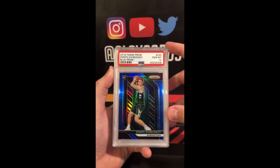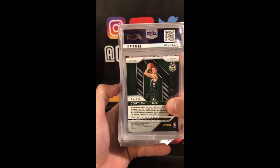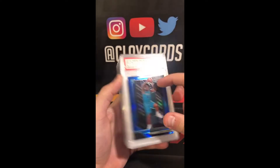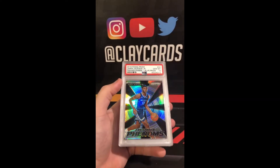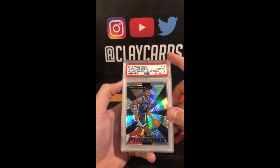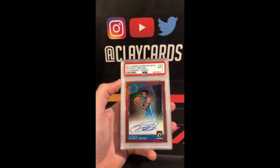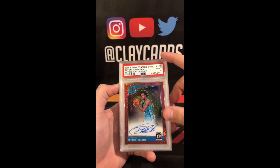DiVincenzo Blue Prism 10, out of 199. Devante Graham Blue Prism 10, also out of 199. Jaren Jackson Jr. Freshman Phenoms Silver 10. Devante Graham Optic Choice Auto 9.